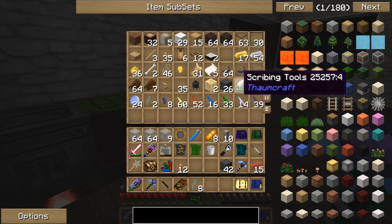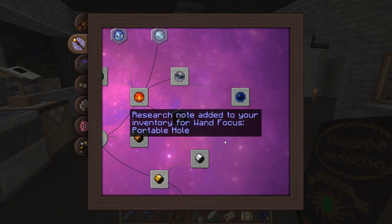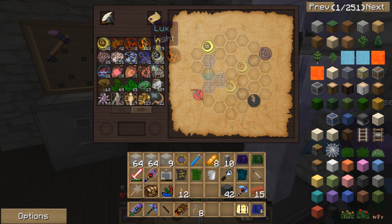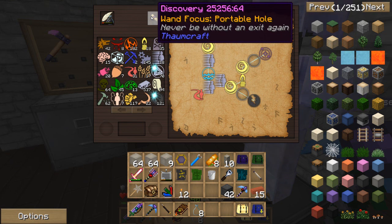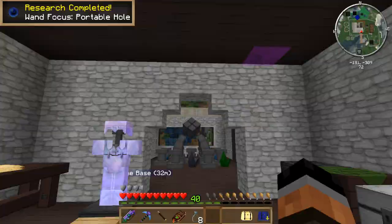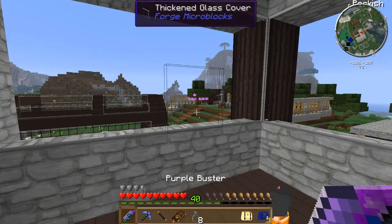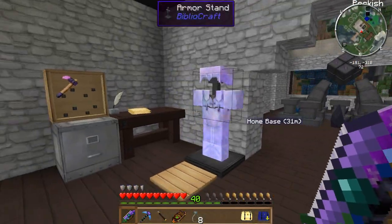Grab my paper, scribing tools, go ahead and set that up real fast. We'll pop this into the table and I'll go ahead and do a little bit of quick research. This should finish off our research for the wand focus portable hole. Research completed - wand focus portable hole. You have succeeded in using V to create extra-dimensional spaces. Using this focus on a wall or other surface will create an extra-dimensional passage leading to the other side. This hole only remains open for a few seconds and drains V from the wand depending on its temp. I'm just saying that sounds a little frightening - though I know the actual portable hole is actually not at all.